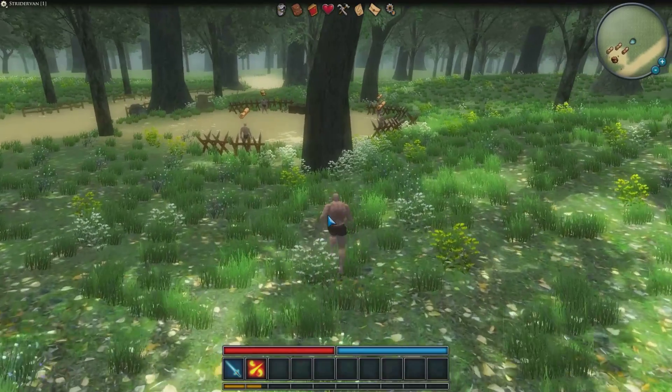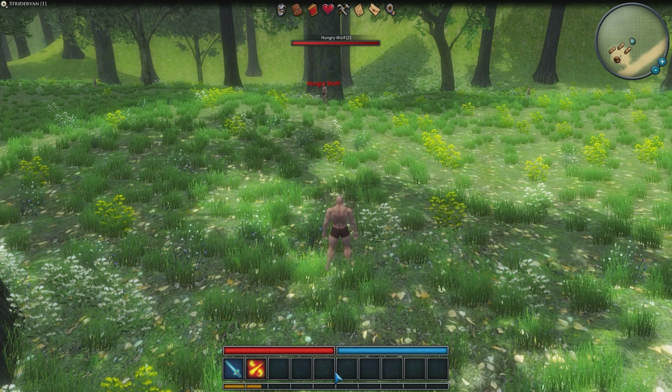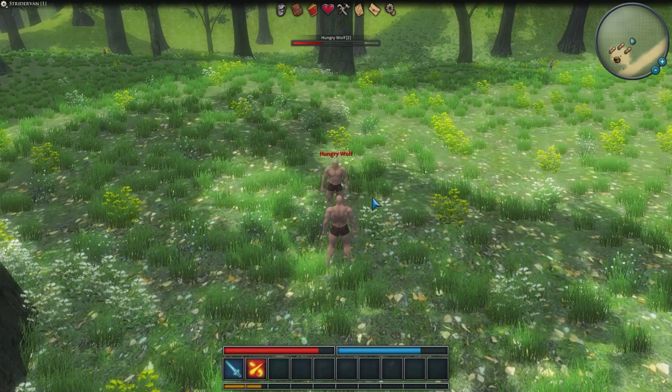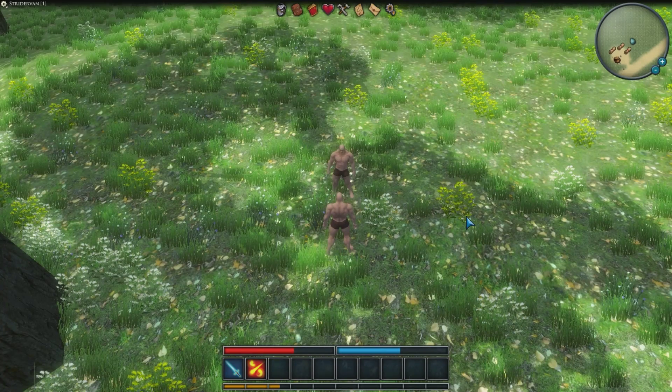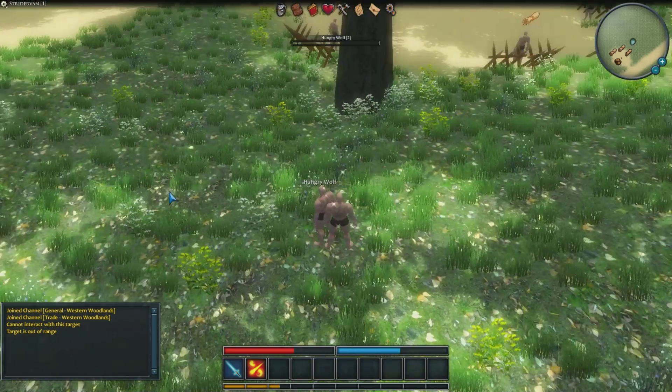I've also designed a GM system. It's basic — it doesn't do a lot. You can spawn mobs, kill mobs, or kill players. You can also use it to gain power or health. Let's kill this wolf over here. As you can see, the monsters don't have any attack spells right now — they just use one single attack. That will change in the future; I haven't designed any NPC attack spells yet.